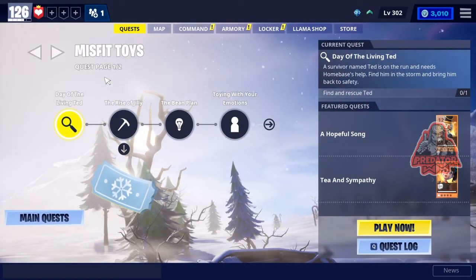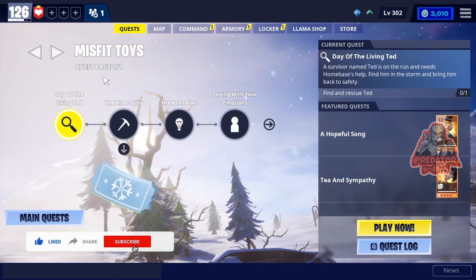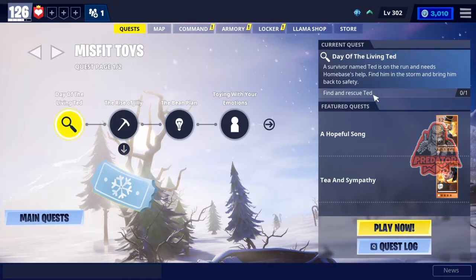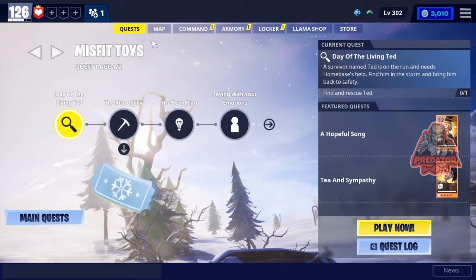Hey, what's going on guys - new video for Fortnite Save the World. Today we have a new quest called the Misfit Toys. The first one is called Day of the Living Ted. A survivor named Ted is on the run and needs a home base - help find him in the storm and bring him back to safety. So we need to find Ted and rescue him; it's a very easy mission.